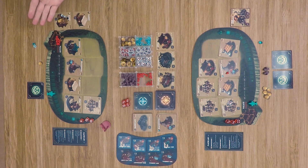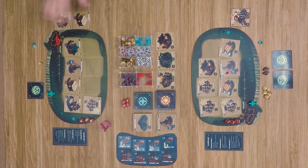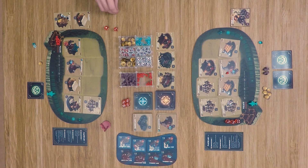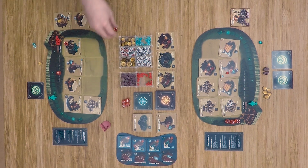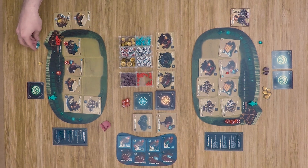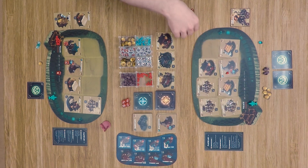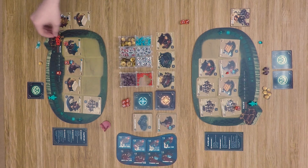Neither player purchases this turn. In the building phase, nothing is built either. In the action phase, the culture-focused player gains another culture point, spends to get a pair of officers, and uses them to bump a die to five to gain another mineral. The combat player rolls and uses a four to do two more damage to the palace — bringing it up to nine hit points of damage. He hits it again for a total of ten, then spends an officer to change a die to three and gain three gold.